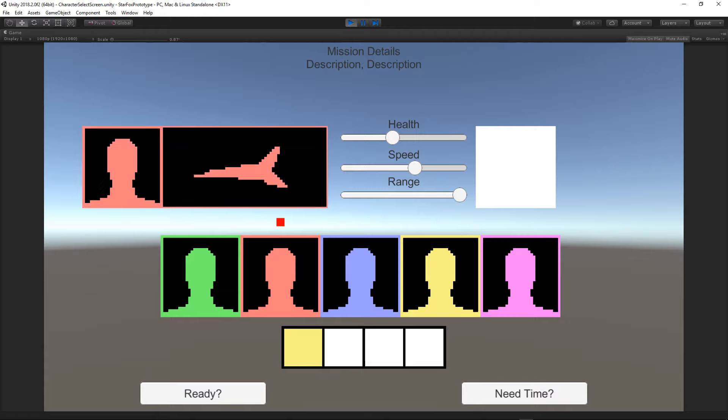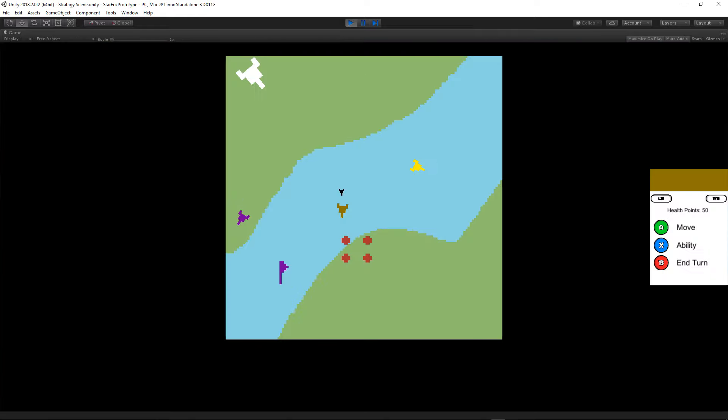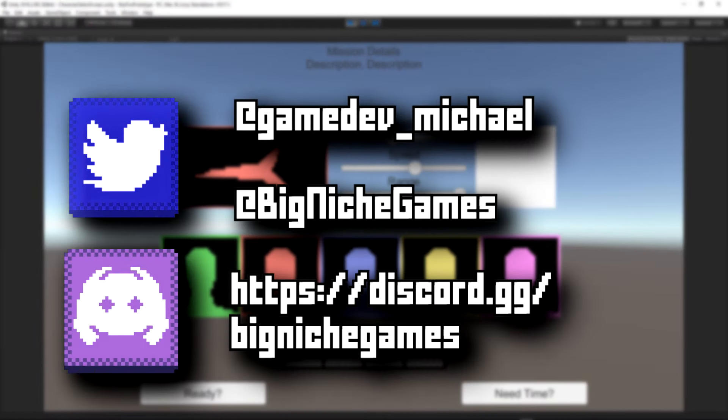Next is to get the character screen to talk to the strategy screen scripts in a way that it will work for multiple levels, among other things. That'll be it for this week. Subscribe or join the Discord server if you like what I'm doing. Let me know if you have any questions or feedback. Take care of yourselves and have a good week.